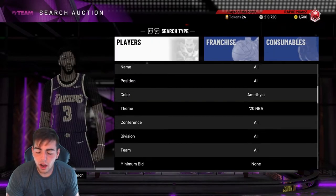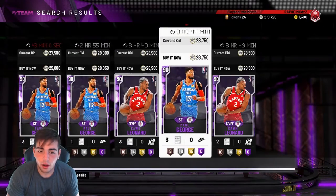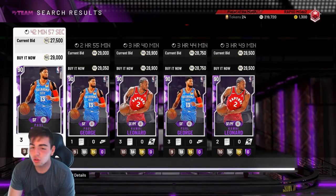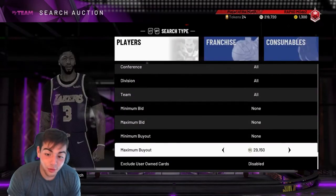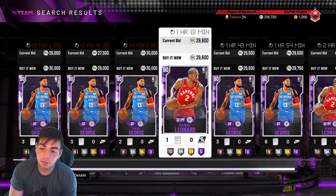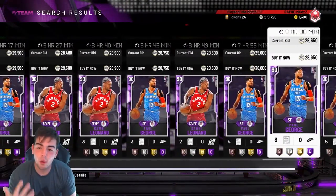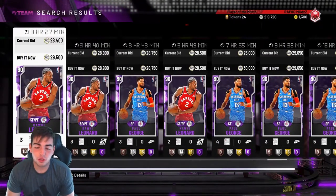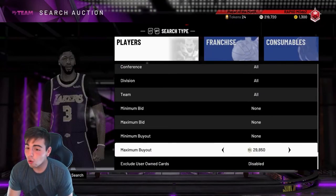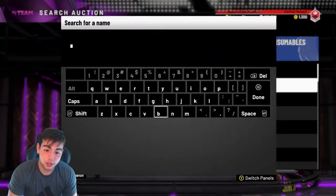Let's check out Kawhi Leonard, Paul George, and Harden — because I remember in my video they were around 24K. They went up a little bit. There were so many Paul Georges for 22K — I could be making 5K a pop right now. If you listened to my method, you made so much MT. I couldn't even use my own method because I had work, I'm so tight. My method went perfectly — everybody was 24 to 22K. If you picked up a ton of them, you made so much MT.